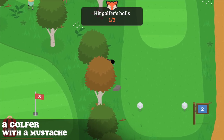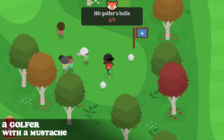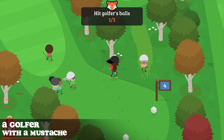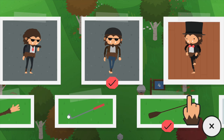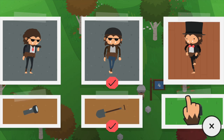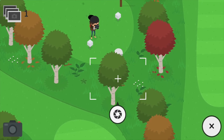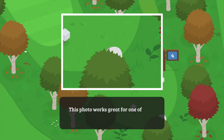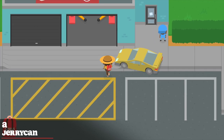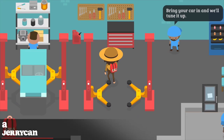To take a picture of the golfer with a mustache, go to the golf course. It may take a while to find him, so simply go around the golf course all day looking for the guy — as soon as you find him, take a photo. The jerry can will be located at the racetracks inside the garage, so make your way inside, take the camera out, and take a quick photo.